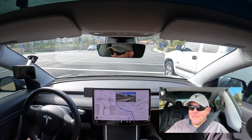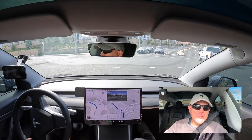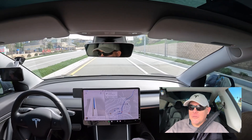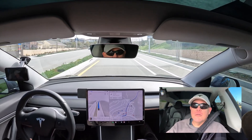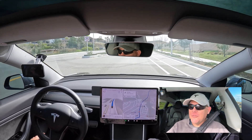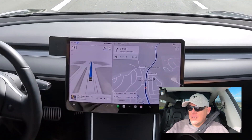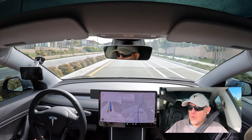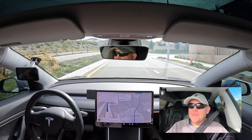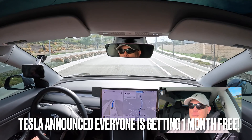We're beginning the video on a left turn heading onto Skyline Ranch Road in Santa Clarita, California. What makes this road different is there are two roundabouts, and we're going to test out Full Self-Drive on roundabouts. We're already on Full Self-Drive — you can see that on the blue steering wheel and the blue indicator line. I'm learning about Full Self-Drive just like everybody else, and if you haven't tried it yet, that's why we're doing these videos so you can experience it with us.